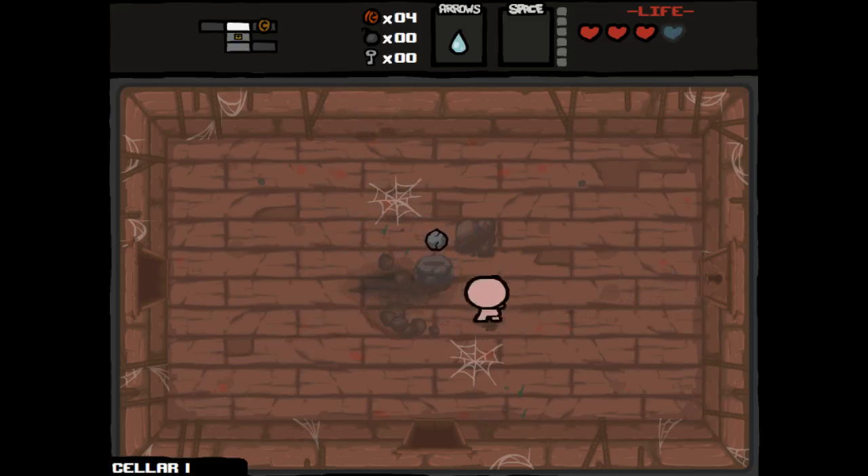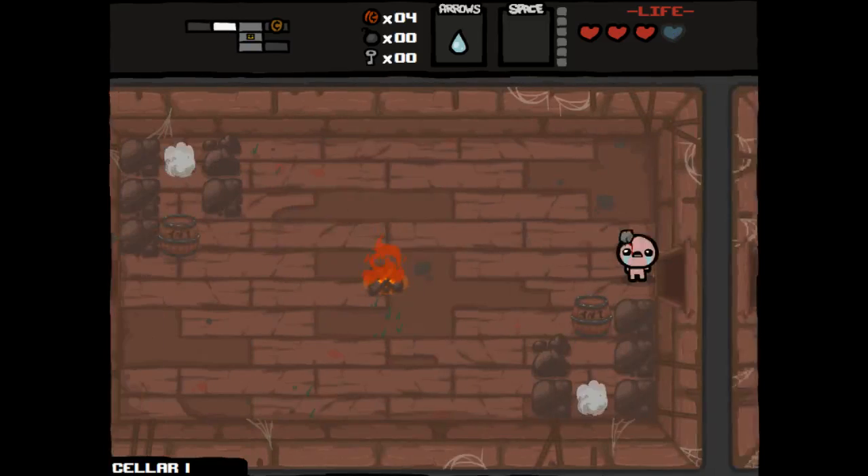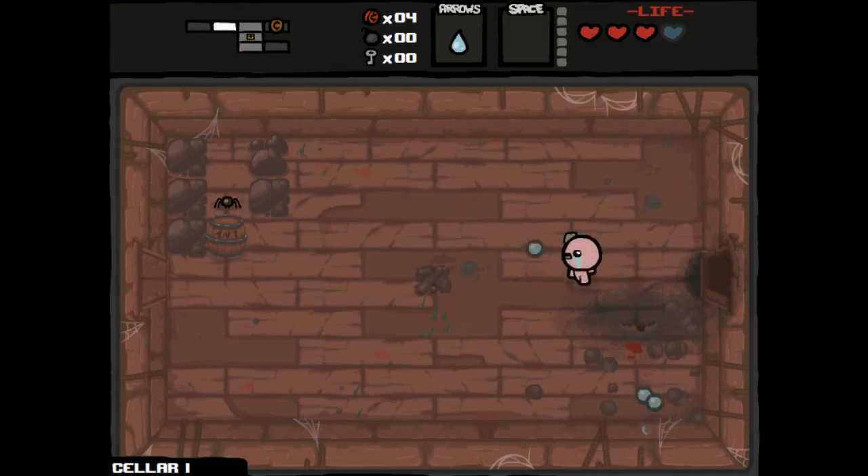Tented Rock, we got Spirit Heart, and the Small Rock which gives us a damage up. Which is awesome. Always good to have a damage up, especially on the first floor. Trying to make it a whole lot easier.